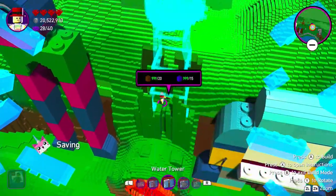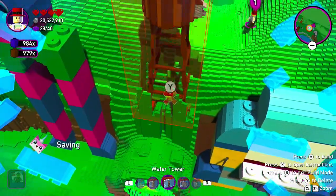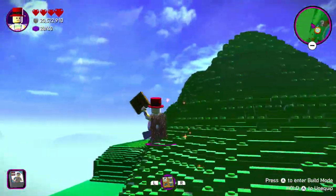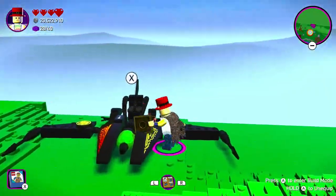So you get your water tower, you build it, and it pushes you out of the map. And just like that you can explore the outskirts of Suspocalypse Star.